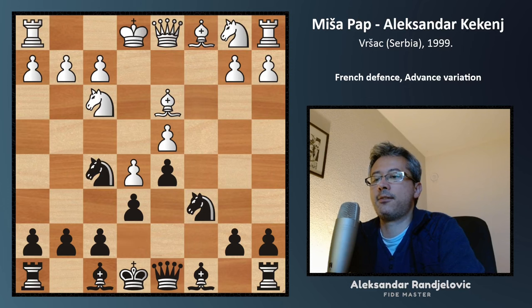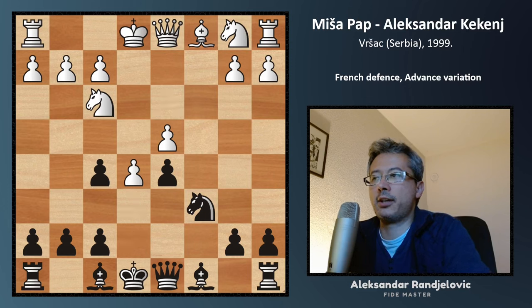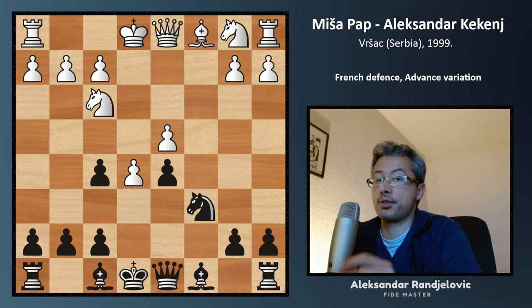After the exchanges — takes, takes — and then knight f5, White takes and we get the pawn on f5. That's a slightly damaged pawn structure, but we'll be happy with it for a certain reason that we'll discuss shortly.